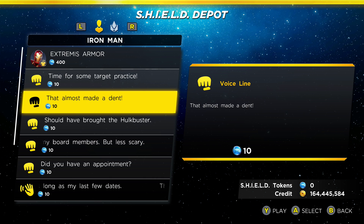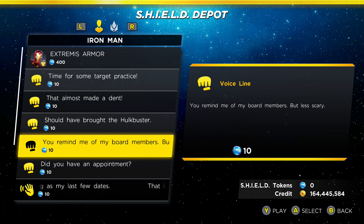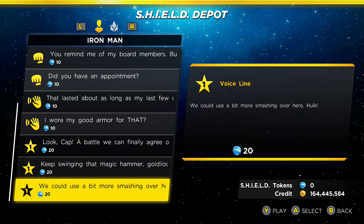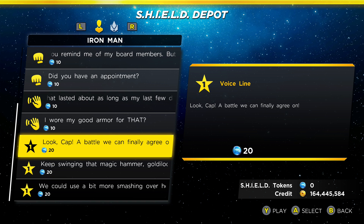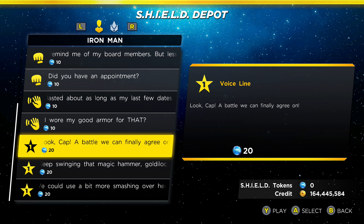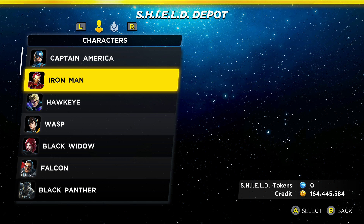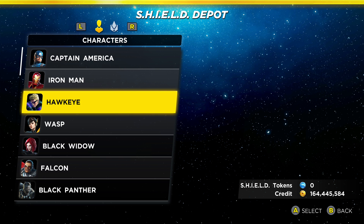We can hear some of the new voice lines in action: 'That almost made a dent — you remind me of my board members, but less scary.' 'That lasted about as long as my last few dates.' 'Yeah, look at a battle we can finally agree on — keep swinging that magic hammer, Goldilocks.' Hawkeye does not appear to have one.